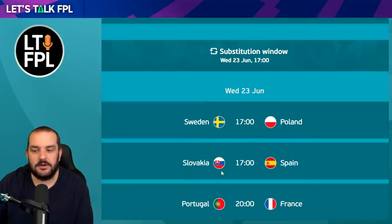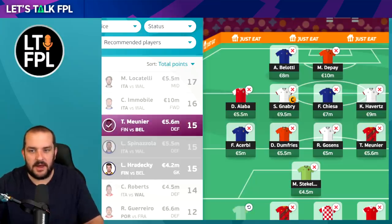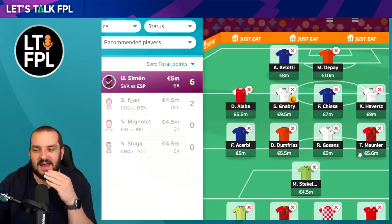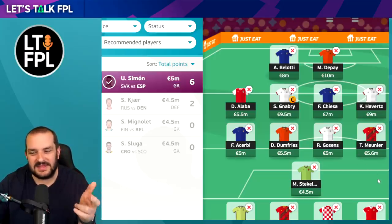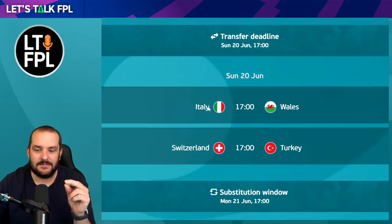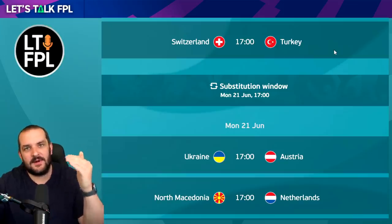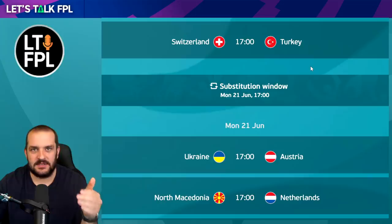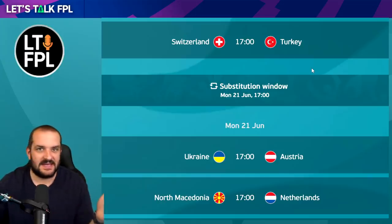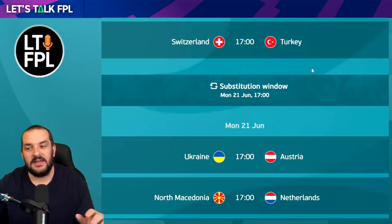If you could afford it, Wijnaldum would definitely go in, maybe replacing Dumfries or Stekelenburg. From a goalkeeper perspective, I might try to save money. Simon against Slovakia is probably a really good option - so maybe you have Stekelenburg and Simon instead of the Turkish goalkeeper, saving about £0.2m. An easy one out is Hazard. The one issue with this wildcard team is captaincy. If Belotti starts, I'd probably captain him. Imbolo is also someone I'd consider at £8m, because Turkey have been so poor.